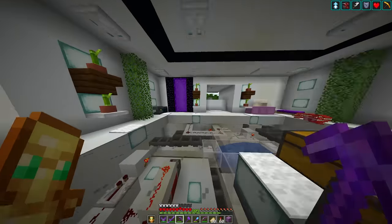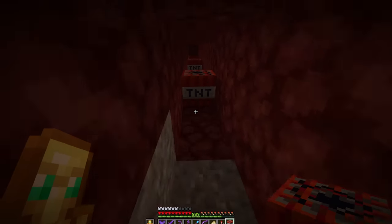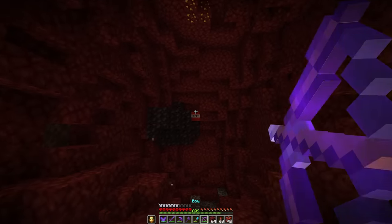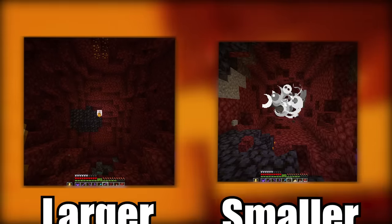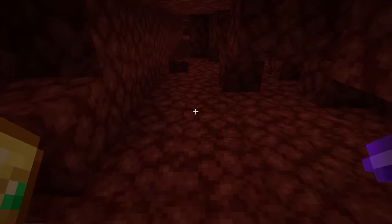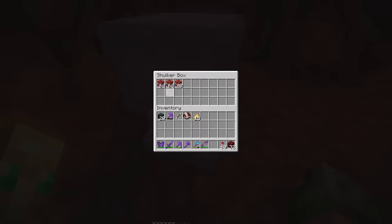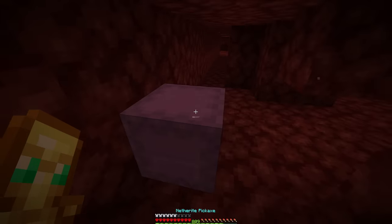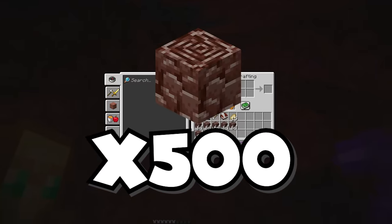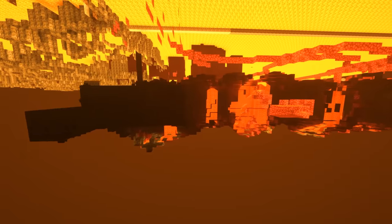We're back in the lower nether, and I'm starting to think that maybe there's a faster method. If I place the TNT closer together, the tunnel explodes larger and ends up exposing more ancient debris. The only issue with this new method is that we're now running out of TNT a lot faster. That entire shulker box collected earlier is almost empty. But nonetheless, I'm almost at 500 pieces after about 12 hours of total mining. And once again, we're out of TNT.